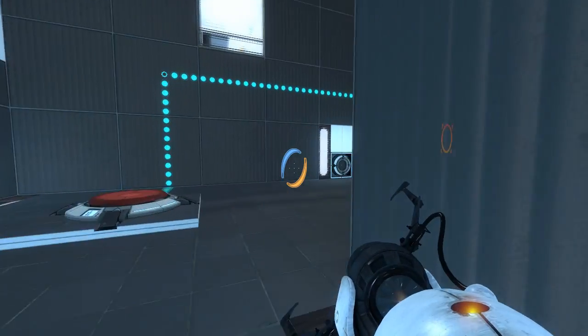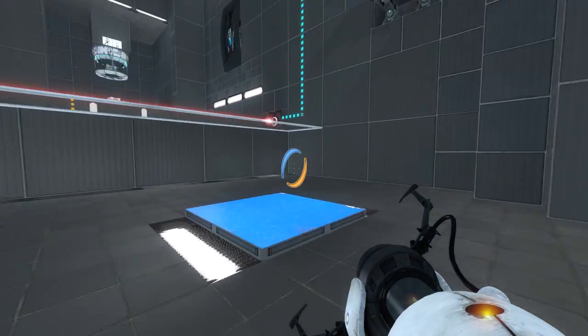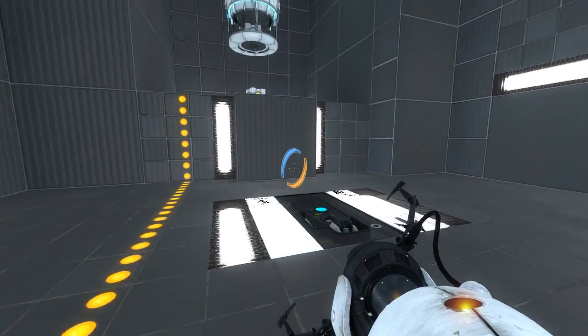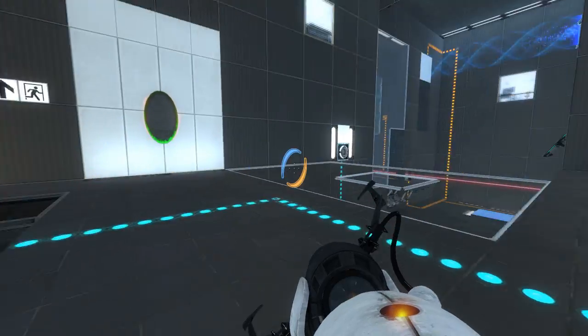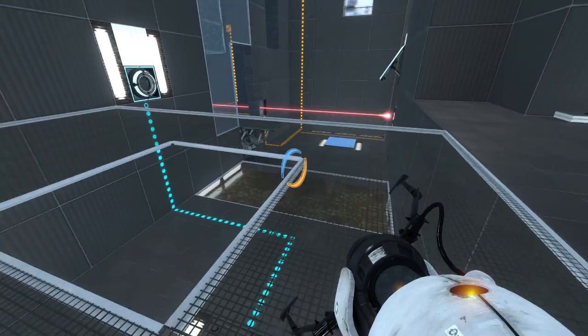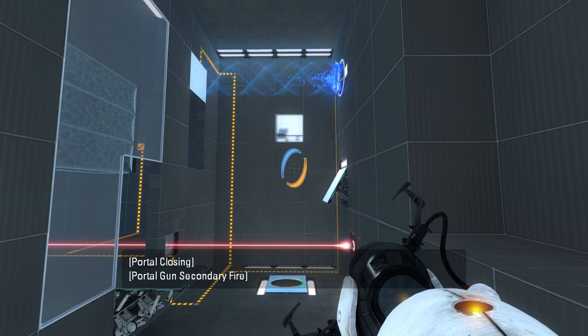Alright, let's go back up here. Oh right, so we need to use the faceplate instead. Come on. Don't die on the laser. There we go, let's do this. Whee! There we go. So now we have portals on both sides. That's good news, right? At least, I assume it's good news.